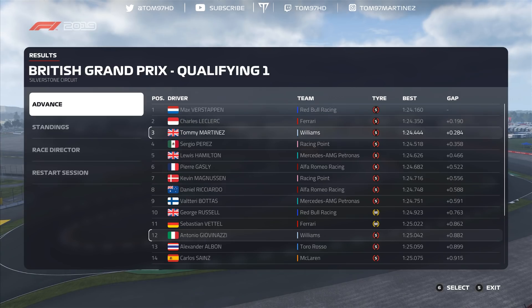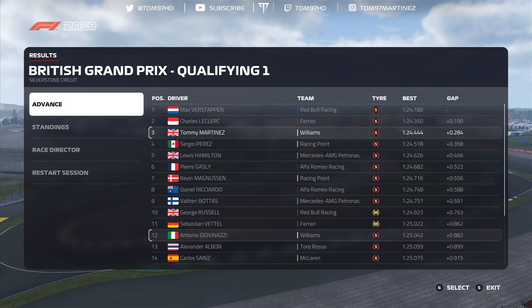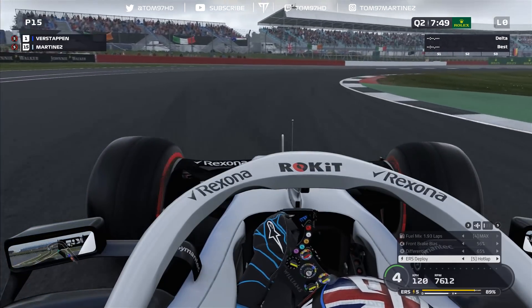At the end of Q1, Leclerc managed to get in front of us and Verstappen improved to a 1:24.1. Meanwhile Giovannazzi was only in P12 in the other Williams and seemed to be struggling for pace compared to me — he might struggle to make it through Q2.